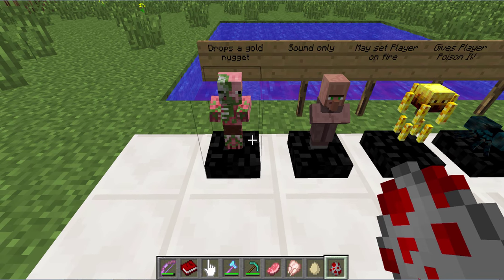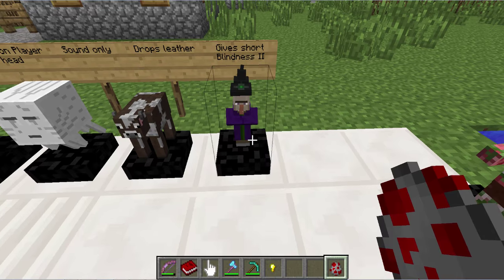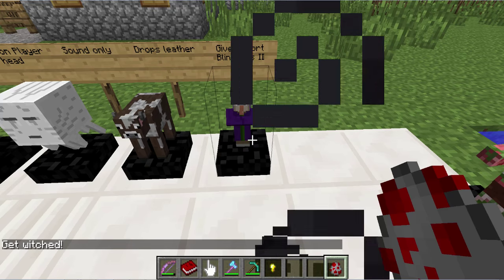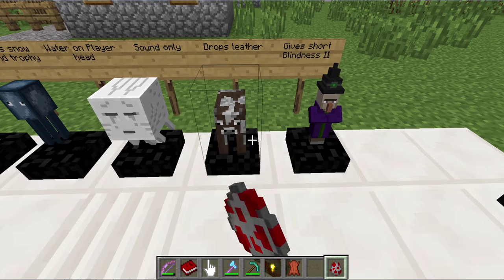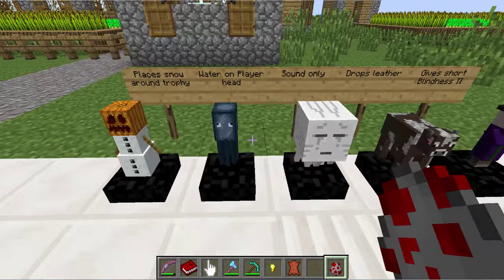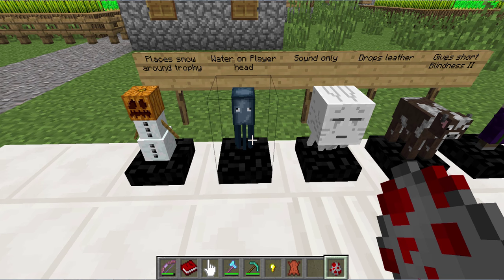Sound only, with a possibility of getting a gold nugget — there we go. Blindness and cursing, not for very long though. So you might get some leather, or sound. Most of the ones that I didn't write sound, or that may drop an item like this, should still have a sound to it unless I wrote otherwise. But this guy here, he's not going to have any sound.